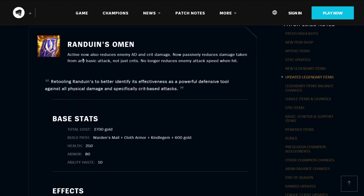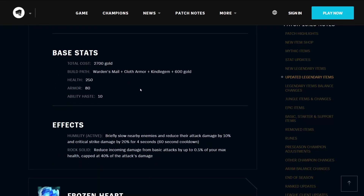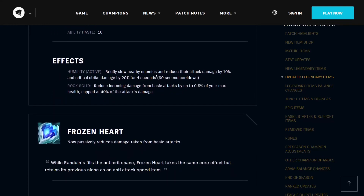The Randuin's Omen — its active now also reduces enemy AD and crit damage. It now passively reduces damage taken from any basic attack, not just crits. It no longer reduces enemy attack speed when hit. Retooling Randuin's to better identify its effectiveness as a powerful defensive tool against all physical damage, and specifically crit-based attacks. It has a total cost of 2700 gold, builds from the Warden's Mail, Cloth Armor, Kindle Gem, and 600 gold. It gives you 250 health, 80 armor, and 10 ability haste. Its active Humility briefly slows nearby enemies and reduces their attack damage by 10% and critical strike damage by 20% for 4 seconds on a 1-minute cooldown. It also reduces incoming damage from basic attacks by up to 0.5% of your maximum health, capped at 40% of the attack's damage.